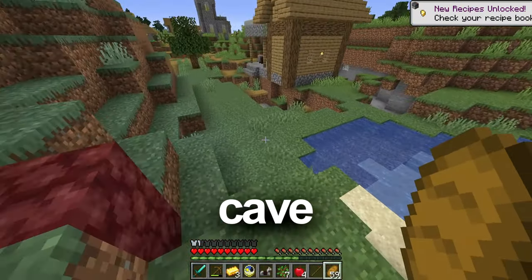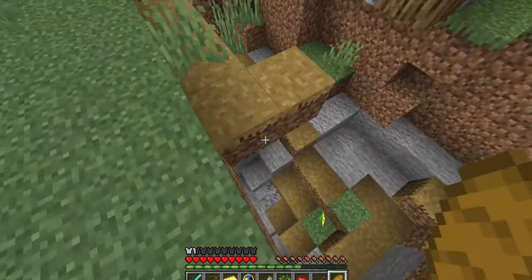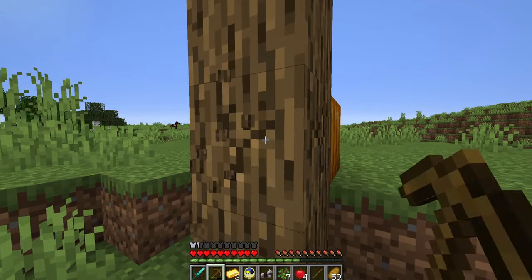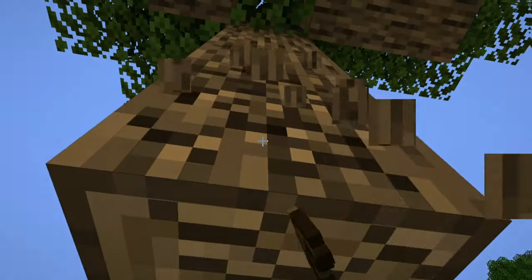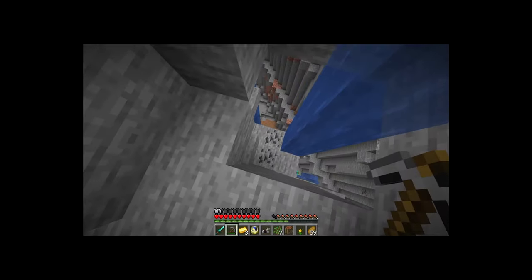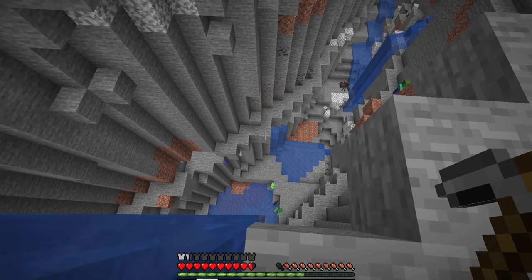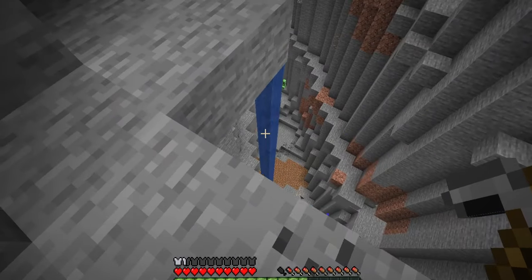There's a cave right here so we start going down — and look how far down that is. We'll need a bit more wood first, so we do a quick wood-mining session. It's a huge ravine, and there are spiders, skeletons, creepers — basically a death sentence.